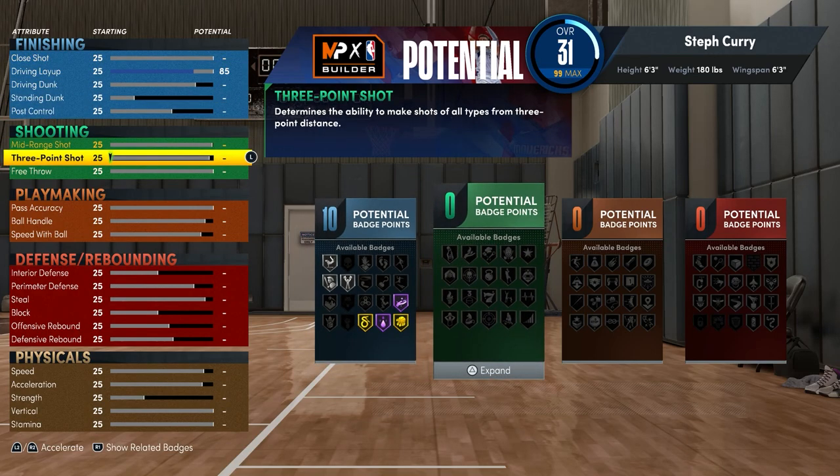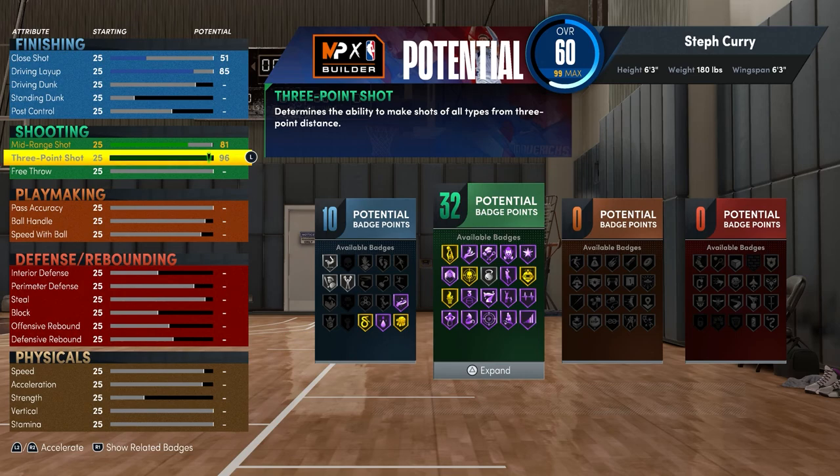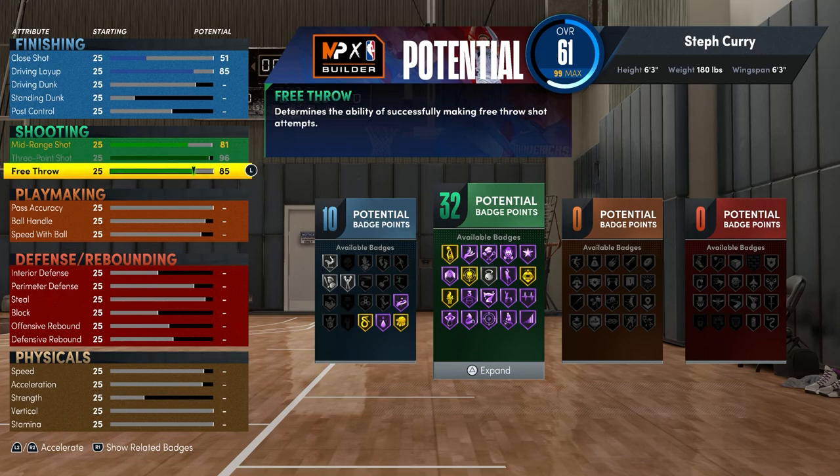Going into the shooting, you want to max your three-pointer. You don't have to touch your mid-range because an 81 mid-range is way more than enough to shoot consistently, and 32 shooting badges is also plenty. Obviously a 96 three-pointer is amazing. For the free throw you want to go ahead and max that at 99.